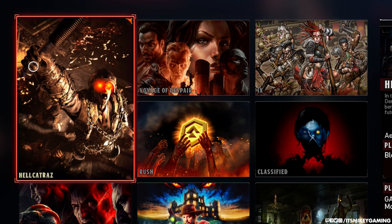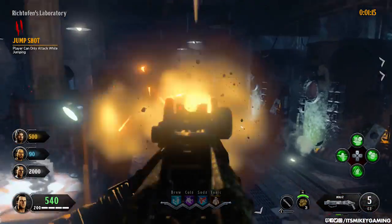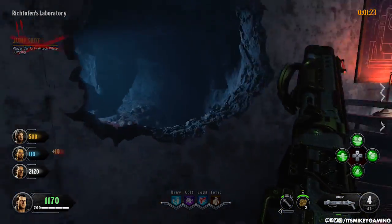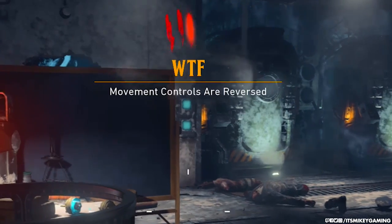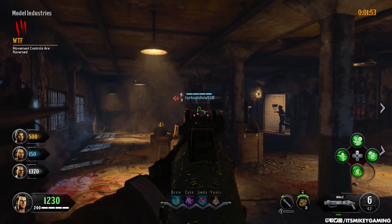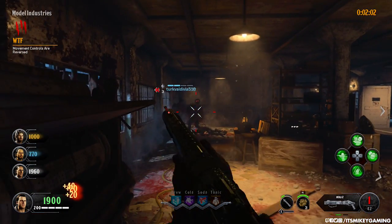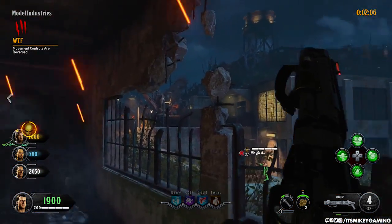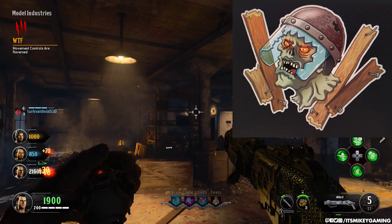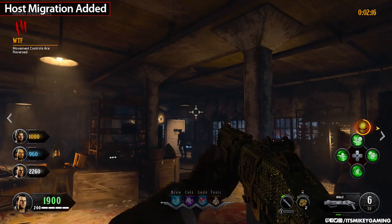Moving to zombies, they added Health Trash gauntlets, and I highly recommend trying these even if you don't normally play zombies — each round has an actual challenge rather than just mindless shooting. For example, round three has reversed movement controls, which is very disorienting. The best tip is to find a wall and back up against it so you only have to worry about moving left and right. Complete every round without failing once and you earn a gold title card with a sticker. They also finally added host migration to zombies, which was long overdue.